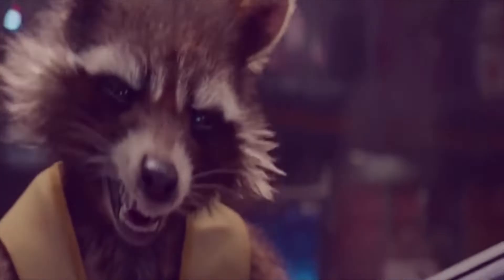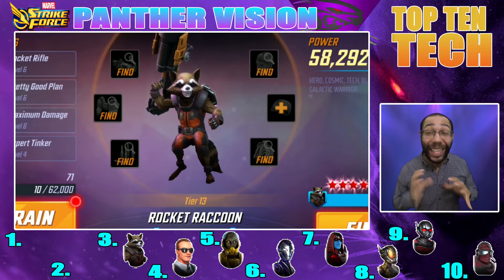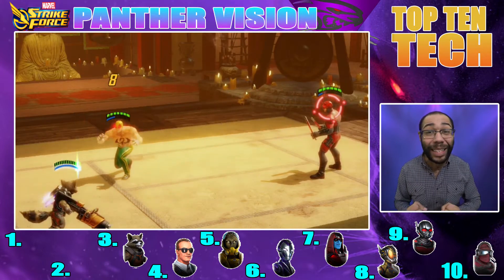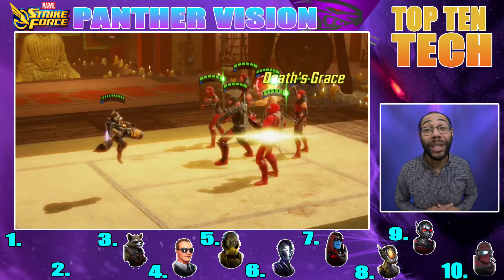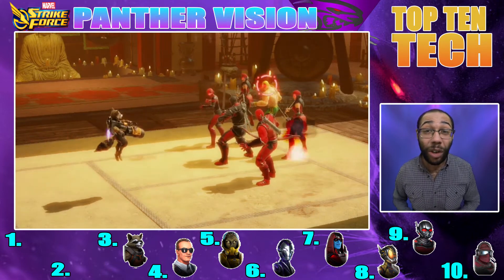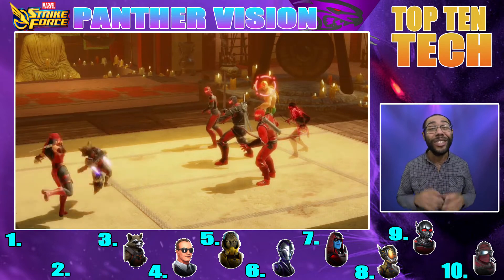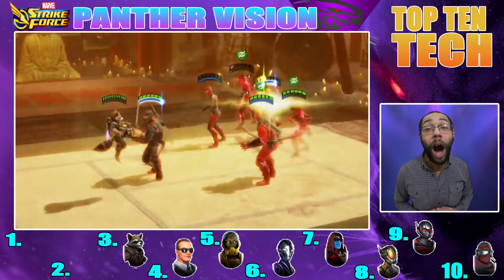Coming in at number three is the rodent himself carrying the biggest gun he can find — Rocket Raccoon. I really like Rocket Raccoon; he was designed for one thing: to do a lot of damage. With his passive, he gives himself offense up. On his ultimate, he's doing a big AoE that does lots and lots of damage. On his special, he's doing a lot of damage to a single target. And a powered-up Rocket Raccoon's basic also does a lot of damage. If you sandwich him between a Thanos and a Star-Lord, he's gonna do his ultimate over and over again because of its low cooldown. The only way to farm him is through the Raid store, but he's not a bad farm and he'll really pay off.